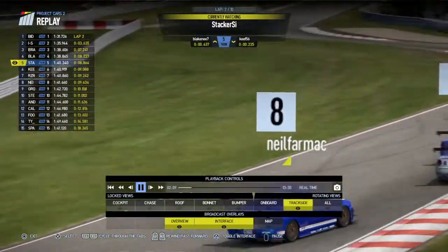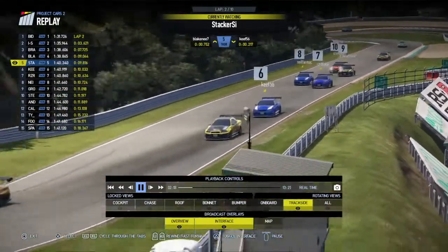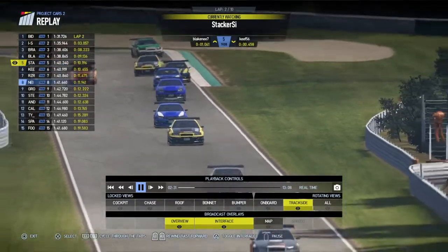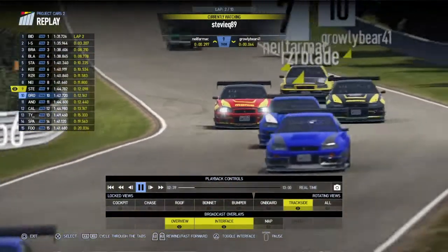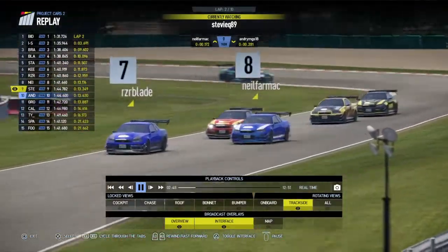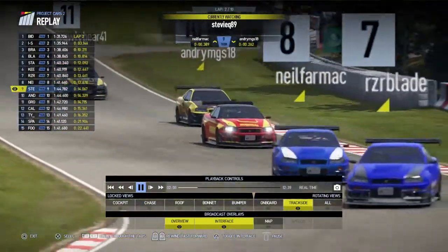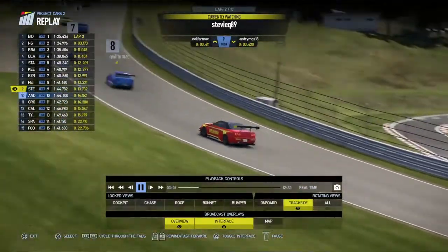As we come back, Stacker is in fifth place holding up a little line, with Keith, Arzadar, and Neil behind him. Arzadar again hits the hoonigan button and starts drifting. Neil Farmak trying to follow his teammate through — obviously the team is Keith and Neil in the white stripes. Bidster's got a three second lead, he's out of the picture. Everyone else comes through, with the car sideways in the background. Stevie in the red Momo car going down the hill, side by side with his teammate Growly Bear. Andrea gets up the inside into tenth place — Andrea doing well here.